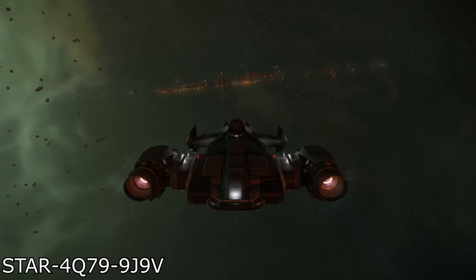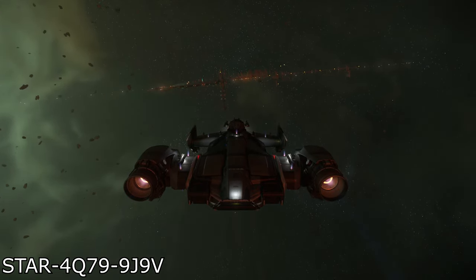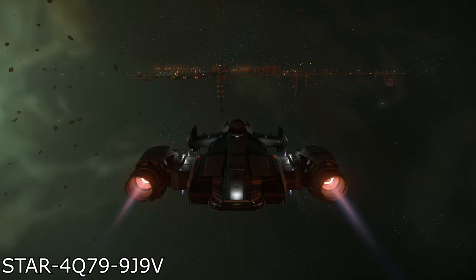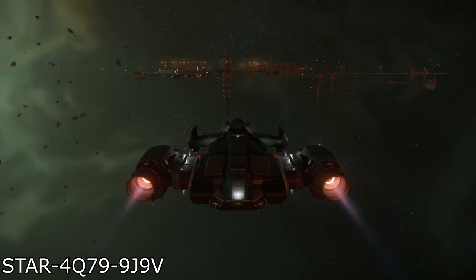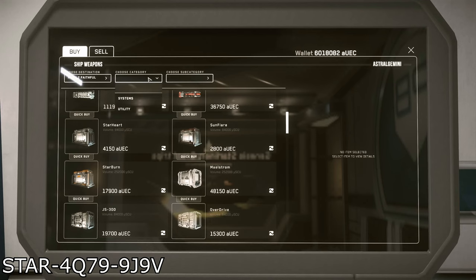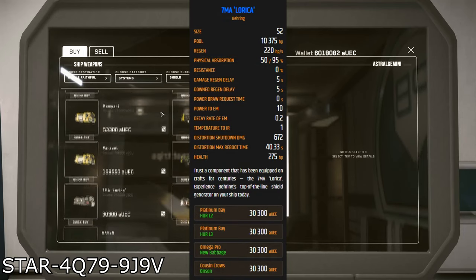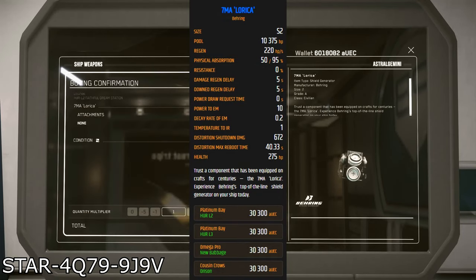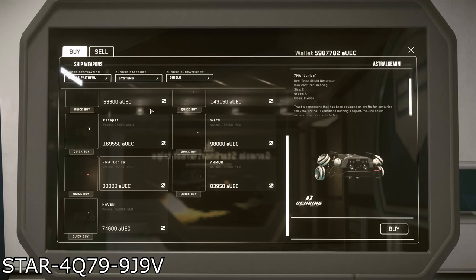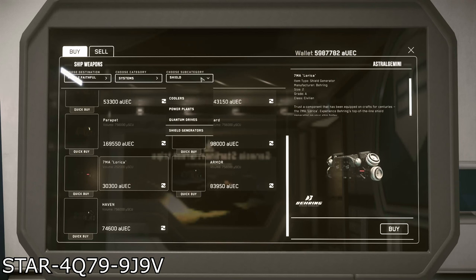Starting at the top of the list, the Shield Generator is by far the clear winner as the worst stock component that comes with the Cutlass Black. As the Cutlass has but a single size 2 shield, upgrading it is a must if you want to survive even a few hits from large guns. I would recommend snagging yourself a 7MA Lorica Shield Generator, which can be found for 30,300 Alpha UEC at Orison, New Babbage, Hur L3, and Hur L2. This excellent Shield Generator not only has a great health pool and recharge rate, but is on the cheaper side for shields of this size, and is very good against distortion weapons as well.